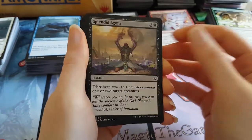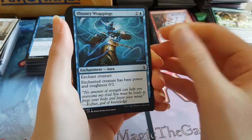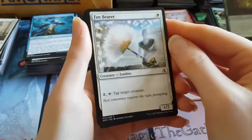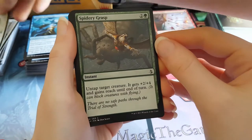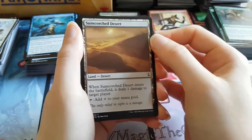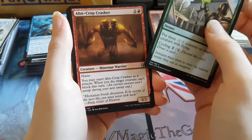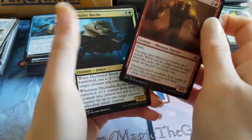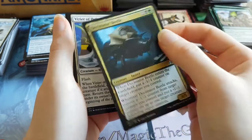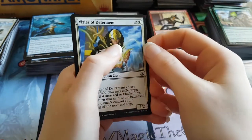In Oketra's name. Splendid Agony. A Seeker of Insight. Illusory Wrappings. Cartouche of Strength. Fan Bearer. Spidery Grasp. Nimble Blade Kenra. We have a Sun Scorched Desert. Stinging Shot. Cropcrasher is the first uncommon. Second uncommon is a Decimator Beetle — giant beetle that puts minus one minus one counters on things. And we have a Vizier of Deferment as the final uncommon.